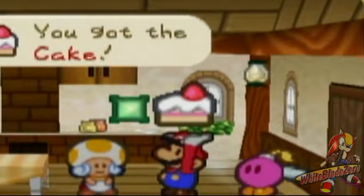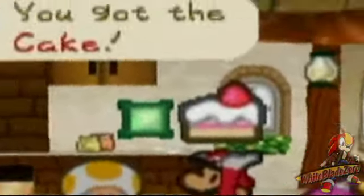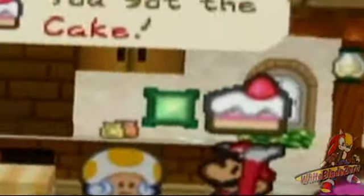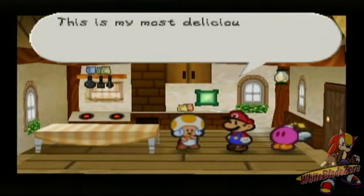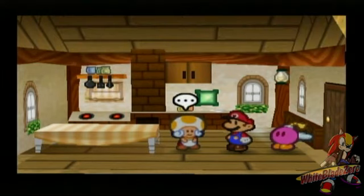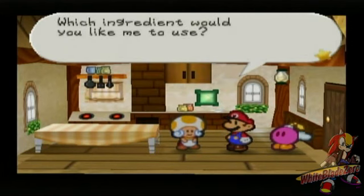A cake? Holy irony! They said the cake is a lie — but it isn't! It's the honest truth! Okay, I'm done. So yeah, for all your troubles she gives you back a cake — or a slice of cake, whatever you want to call it. Now she can cook ingredients for you.